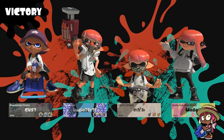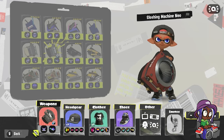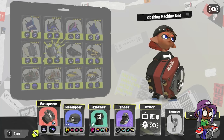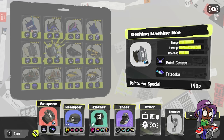Moving on to the next bucket — the Sloshing Machine Neo. This is probably one of the current, I don't want to say meta picks, but given that Trizooka is really strong, this weapon tends to be pretty popular among bucket players alongside the Vanilla Slosher. In terms of gear, it's similar to the Vanilla Slosher in that you focus on mobility. The big difference is Special Charge Up, because this weapon has a 190p special, and giving two subs reduces it to 181p, so you get Trizookas even faster.